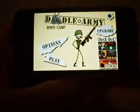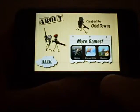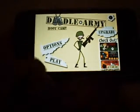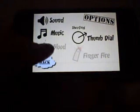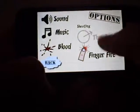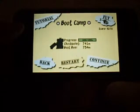When you've got the homepage, it's really quick to load. You've got information at the top right which is just more games created by Lebray, upgrade and check out some other apps. Options: you've got sound, music, blood on or off, shooting, the thumb dial or finger fire. If you go to Play, there's a Bootcamp tutorial.